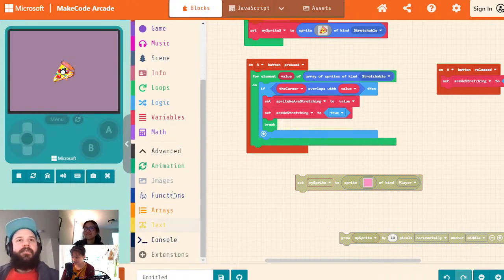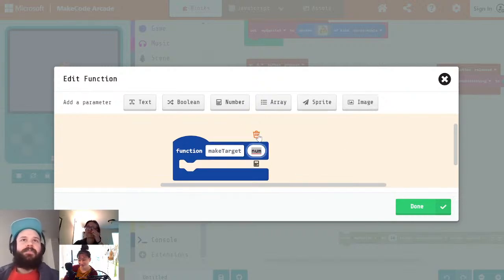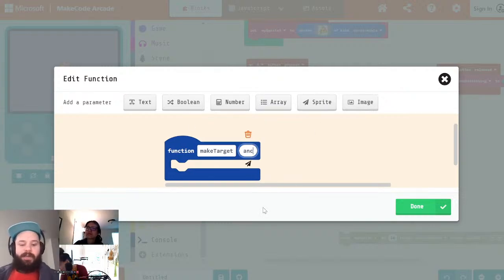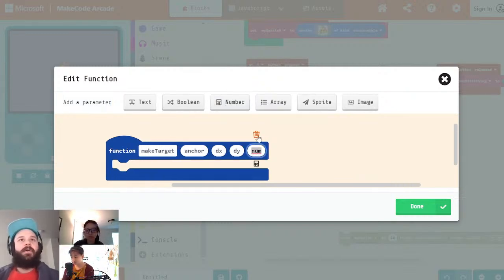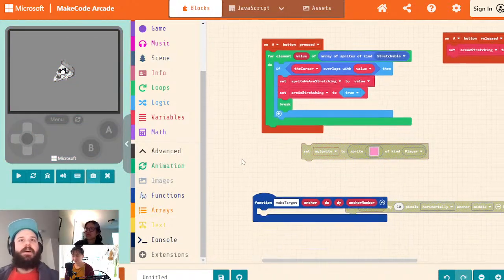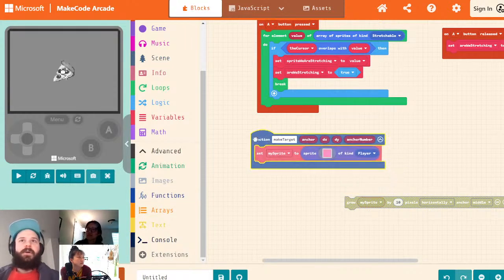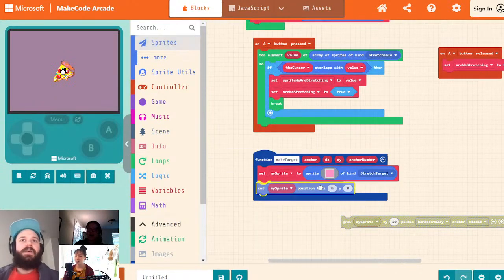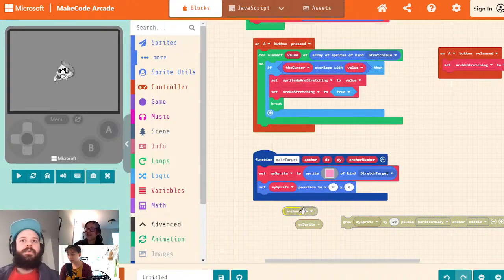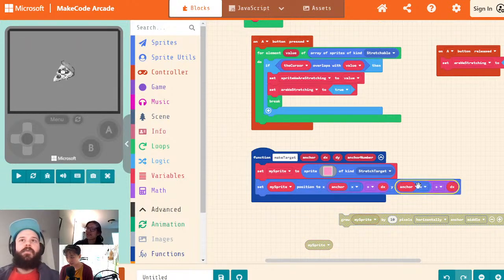We're going to make a function called 'target.' It's going to take in an anchor sprite, a dx and dy, and an anchor number. The idea is to make a stretch target for each of our corners. We're going to create a sprite of kind 'stretch target,' set its position to the anchor position plus dx and dy, and add sprite data.